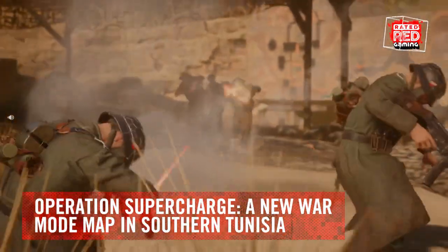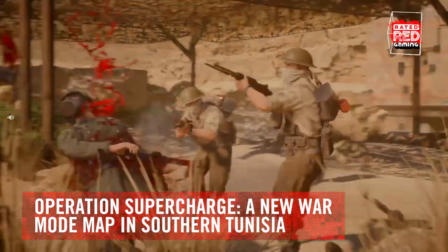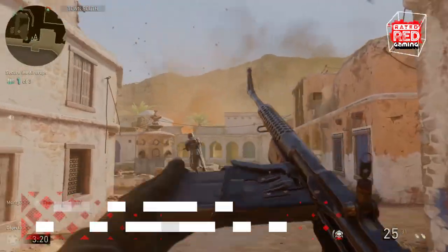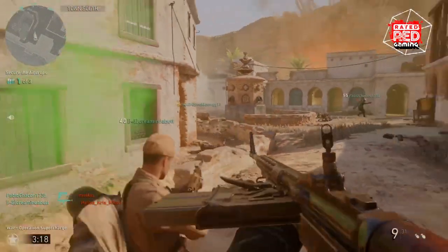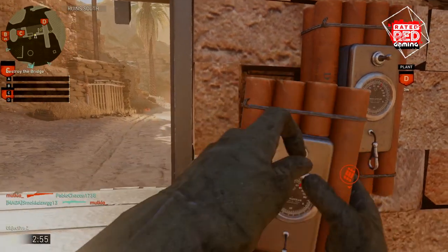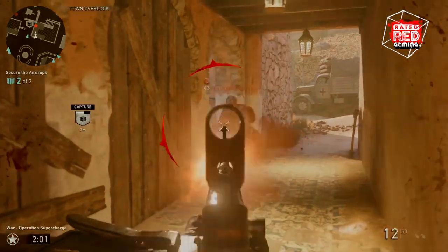United Front also added a new war mode map called Operation Supercharge. Set in southern Tunisia, the Allied Forces' mission is to push the German and Italian army out of the region. Do this by destroying a train bridge, building guard towers, and crushing the Nazis!